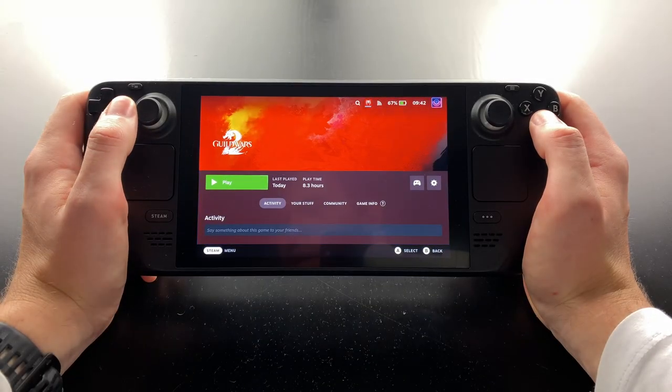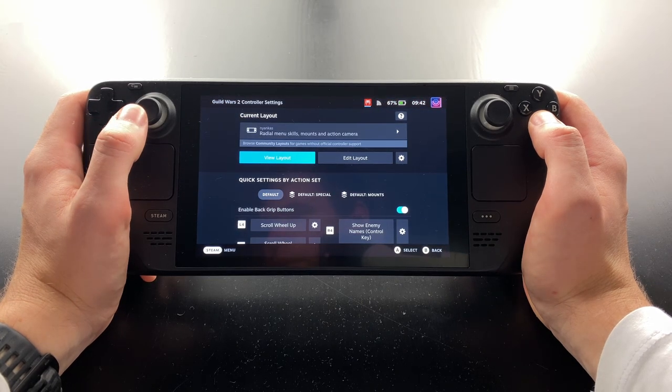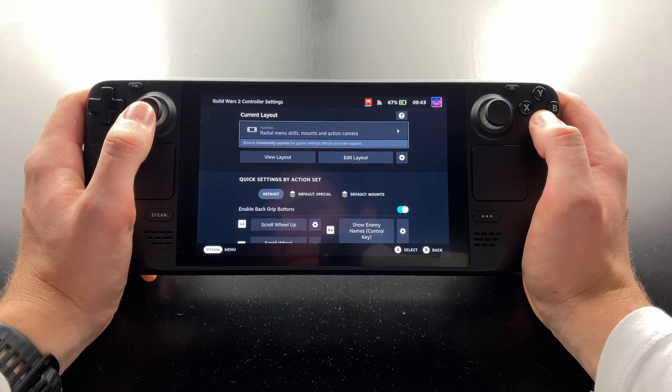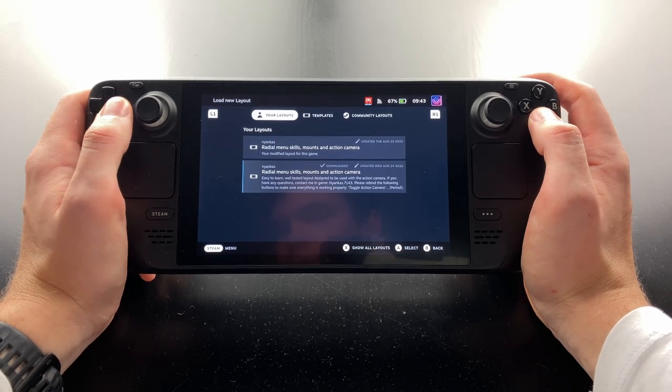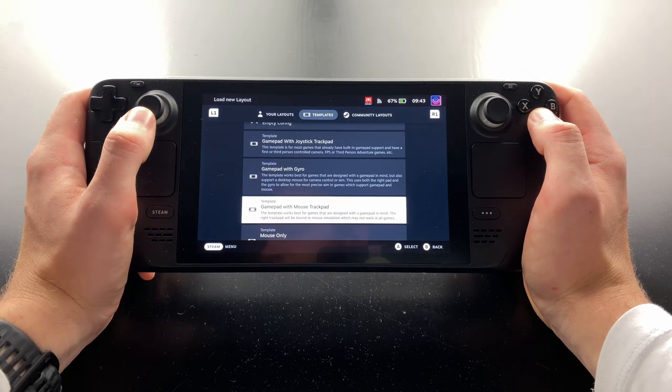Once the download is finished, select the game in your library and go to the controller options. Make sure the template Keyboard WASD and Mouse is selected. If it's not, select Browse Community Layouts, go to Templates and select it. Don't worry, we'll choose a better layout later.